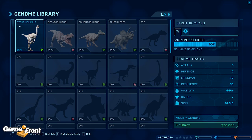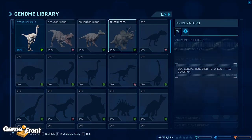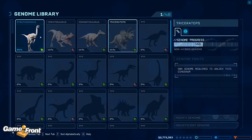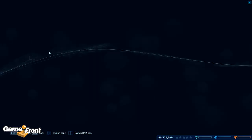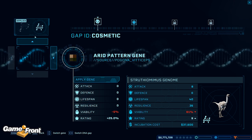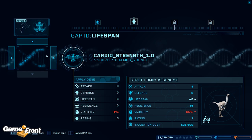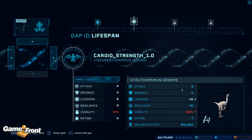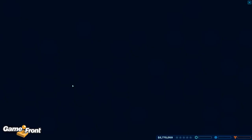So I just click this guy. This is the Struthiomimus. We also have a Ceratosaurus — the only carnivorous one we have during the first period of the game — Edmontosaurus, and the good old Triceratops. So let's start off with a Struthiomimus. We can modify the genome, but I don't know if you can do much. Like we can give it dappled skin, but that will take us down 5%, so I don't really want to do that. Over here we have the lifespan, where we can give it a longer life, but it damages the viability.